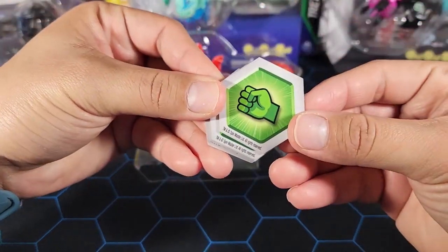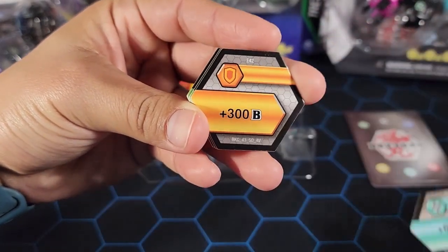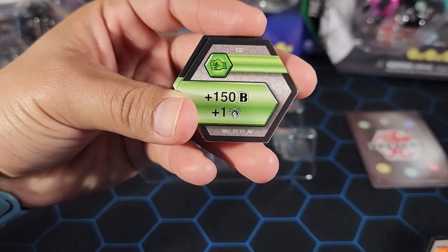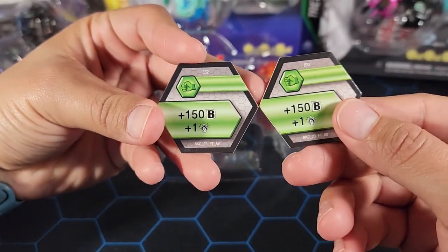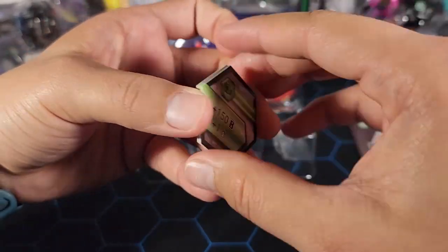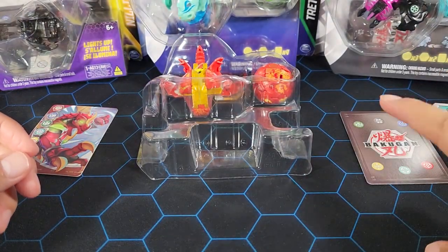Now we have the cores — four Bakugors. First we have the Best Helix: plus 600B, minus three damage. Very nice. Plus 300B shield which is a regular shield. We have two Flame Green Fists: plus 150B, plus one damage. And then the same one again — plus 150B, plus one damage. They could have given me the better one but they didn't. The cores aren't too great overall.